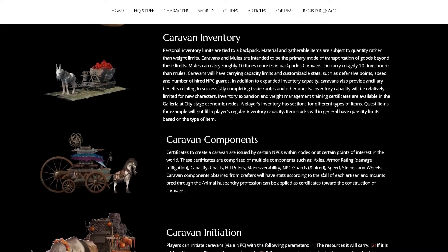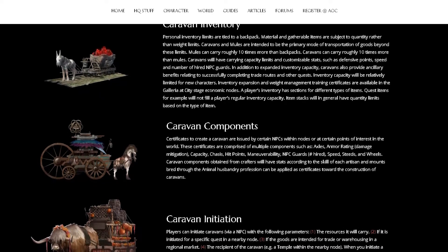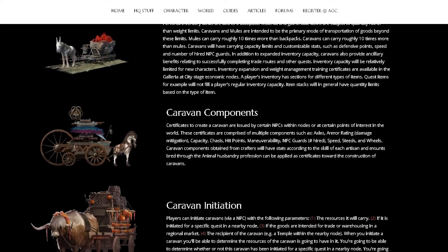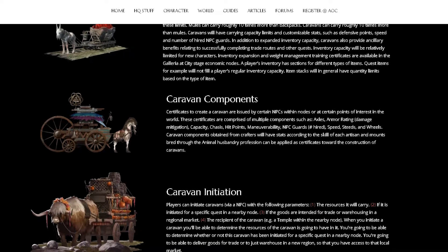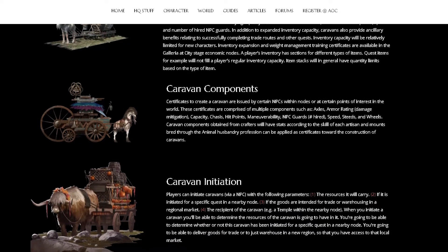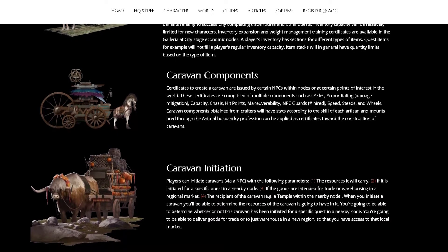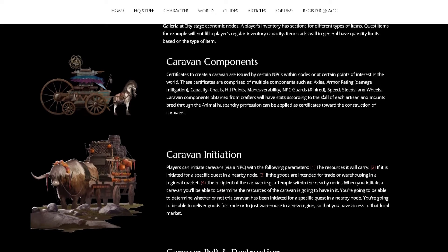The main purpose of caravans is transporting large amounts of goods. You can set a marker to a specific trade NPC, or put goods into a warehouse at another node for storage, so you can sell them on that local market. Different locations will have different prices based on the needs of each node.